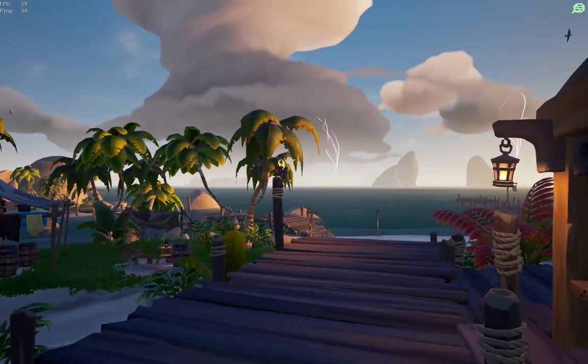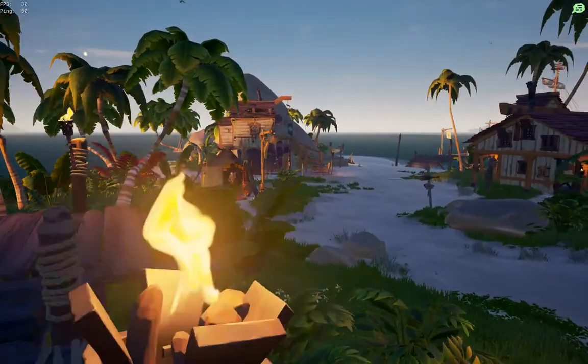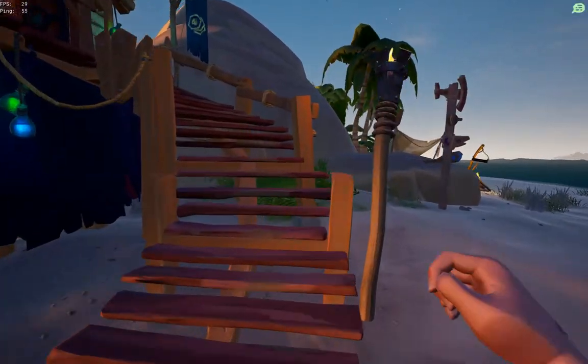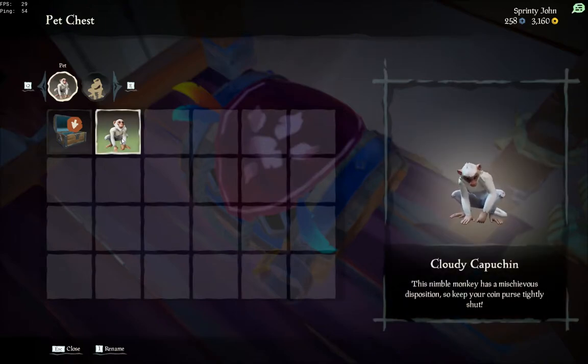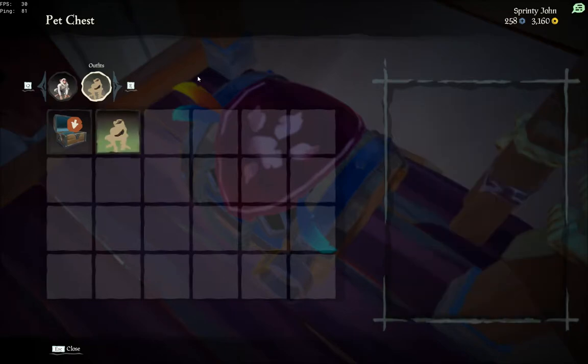And they're finally here today. I come outside and there's a Reaper's Chest on the horizon, but right above the Order of Souls is a new location. We have a chest here for our pets, so I can open that. I've already purchased a monkey — he's a Cloudy Capuchin, and he has an outfit as well. That is my monkey.